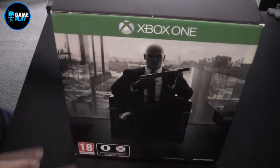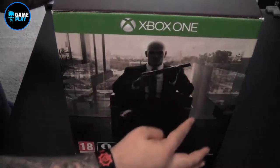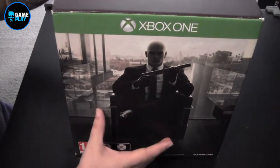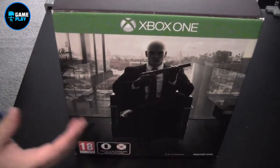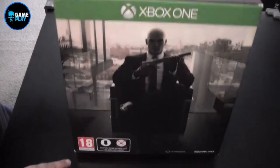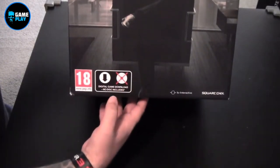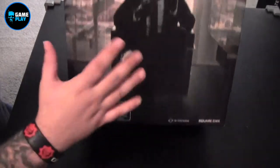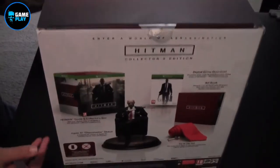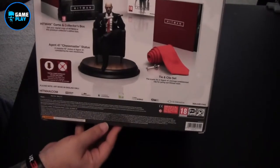This is the other side - this is obviously Agent 47, sat there looking rather ready for his next hit. This is based on what they call the Chess Master, which is part of the figurine that's actually inside this box. Down here we've got a rated 18, digital game download - no disc is included.